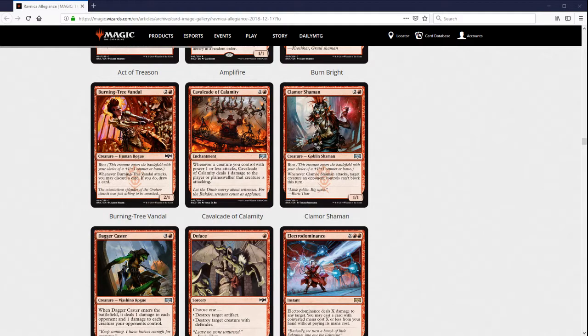Cavalcade of Calamity is also looking for a go-wide deck, and I'm not exactly sure there are enough token makers in this format. There is one we're going to get to soon. Maybe there is some way to do something with this in Standard — red-white had the white weenie deck and you could make that have a lot more one-drops with one power and use this to do extra damage. I don't really think that's good because you'd rather just play better creatures. There are a couple of one-drops in black, like the 1/2 that already hits them for one when it attacks, so this pairs with those kind of okay.